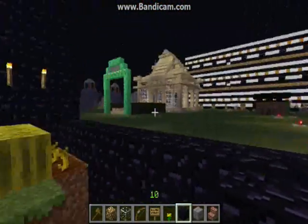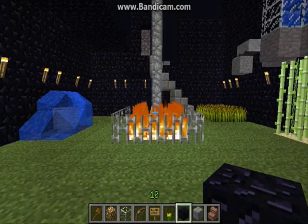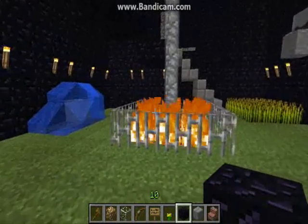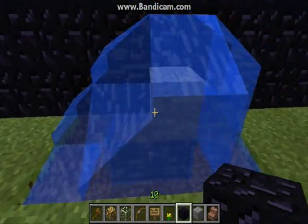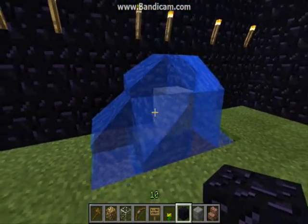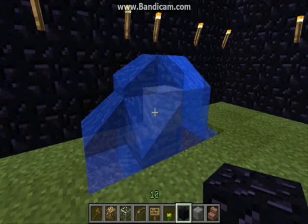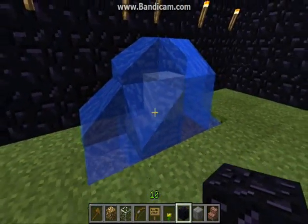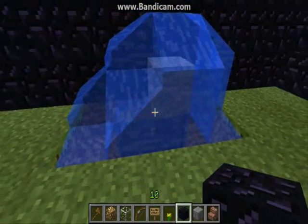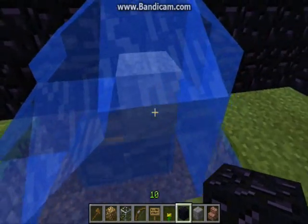Once you have built your box, you're going to want to build a really good chest system. Most people use a block over the chest and then water over that, so explosions can't blow up your chest. If creeper eggs are allowed, this is really your only way — without covering your chest in obsidian — to protect your stuff.